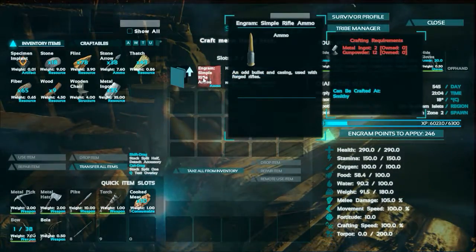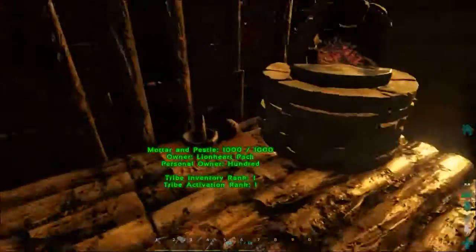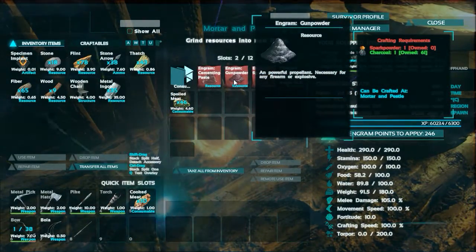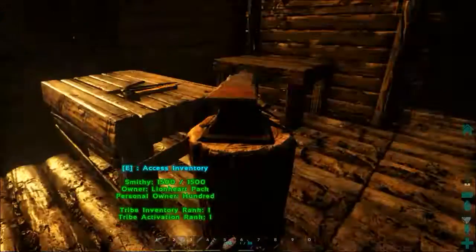How much do we need for ammo? 2 and 12 gunpowder. Gunpowder is not hard to make. I believe I've shown you guys already, but just in case you didn't watch those episodes: it takes one spark powder and one charcoal. It's very simple.